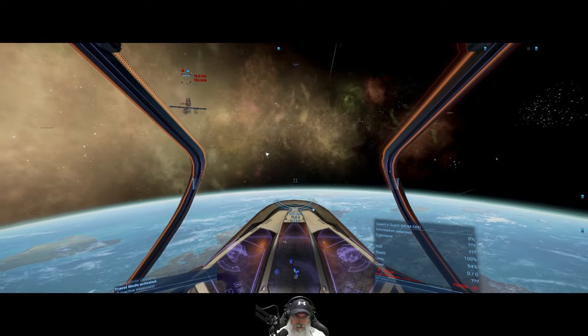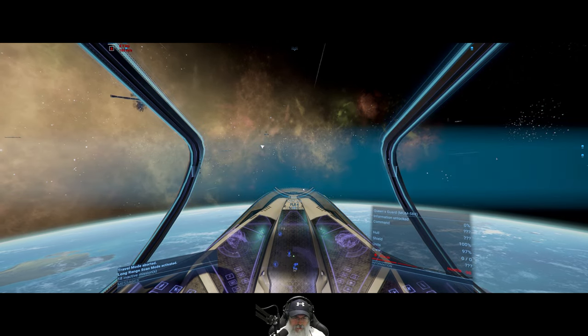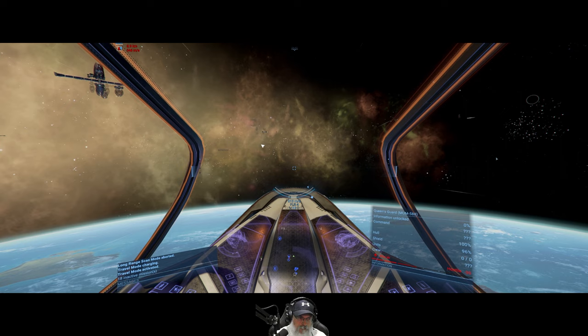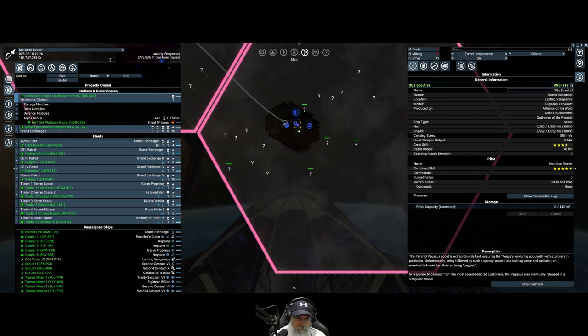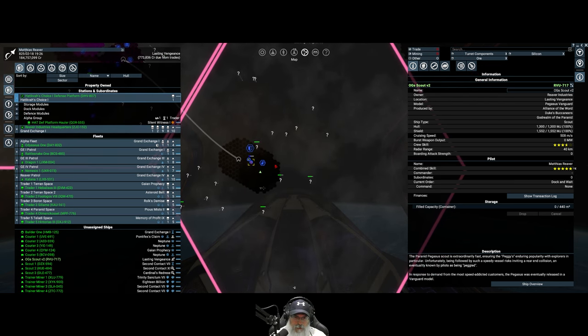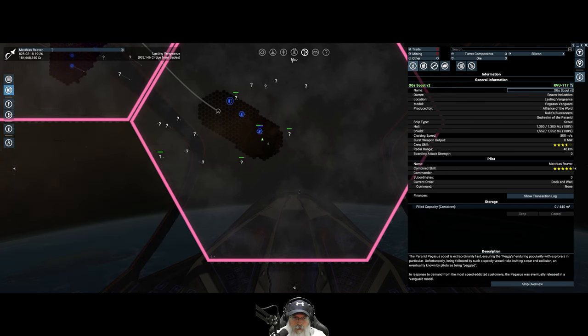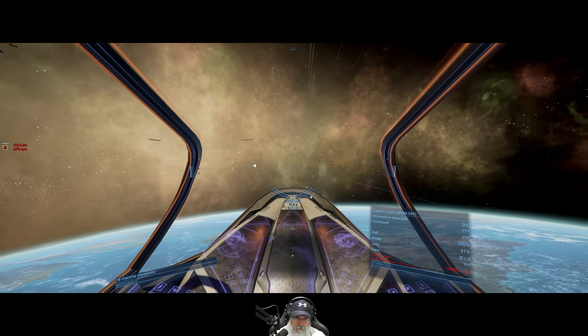Wow, look at that planet down there — that is cool looking. Let's get away from these enemies and we'll do a long range. Those are all stations. There's probably a Khaak hive in here. I love the view though of the planet here — very cool.